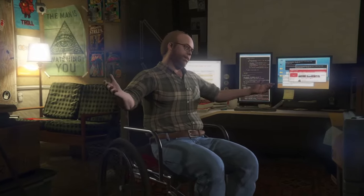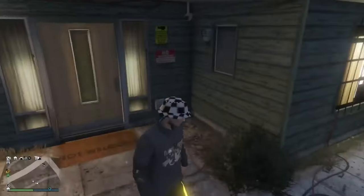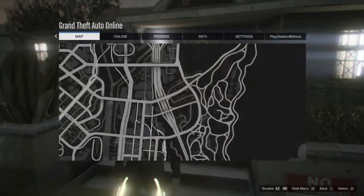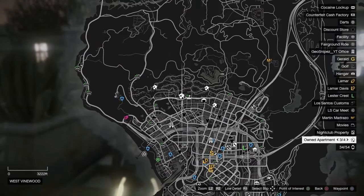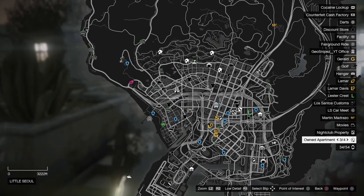After you go inside and talk to Lester, just come back outside and you should see on the mini-map — or if you pull up your full map — all your businesses, apartments, garages, and everything else are now back on your map. Everything should now be back to normal.